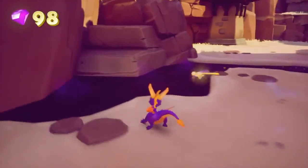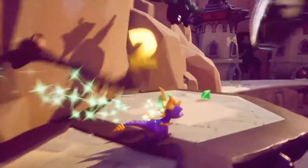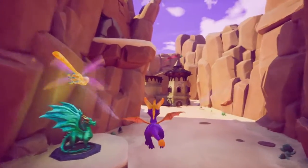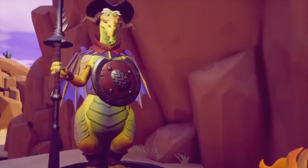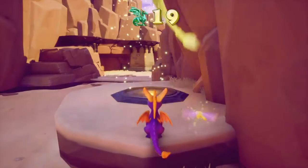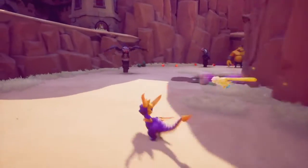Before we get to that dragon, we'll just take out the rest of these enemies. There we go — dragon number one of the Dry Canyon. Thank you for releasing me, Spyro.